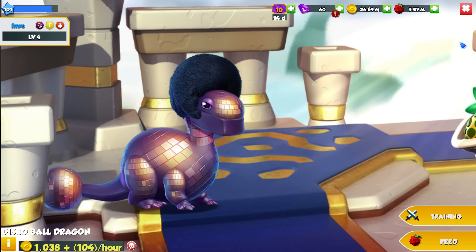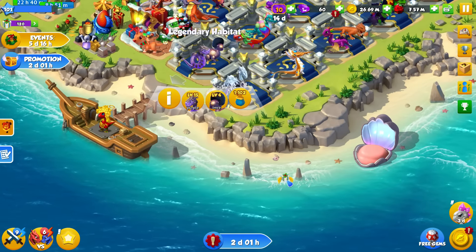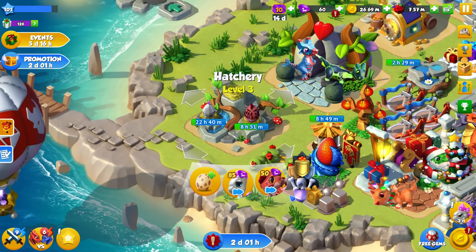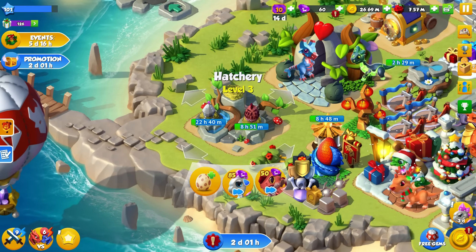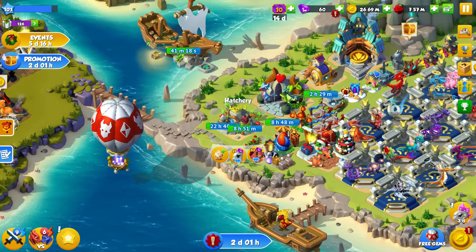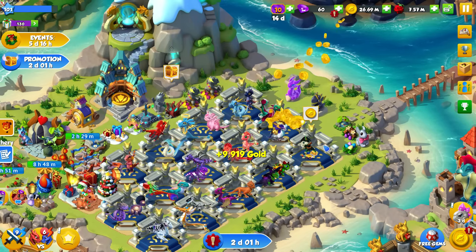On top of that — oh, there's a present there — on top of him, we do have the Quad Wing Dragon egg in the hatchery. We actually have a Gem Dragon egg in the hatchery as well, which is kind of funny. We'll be hatching those guys later on.